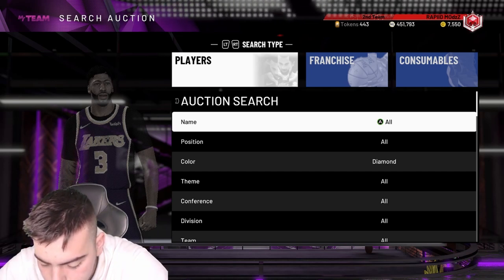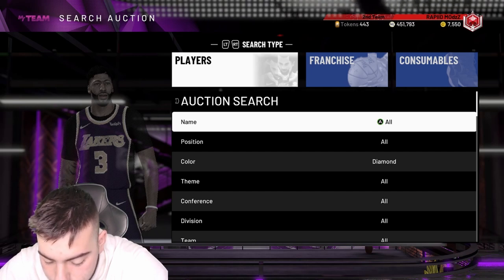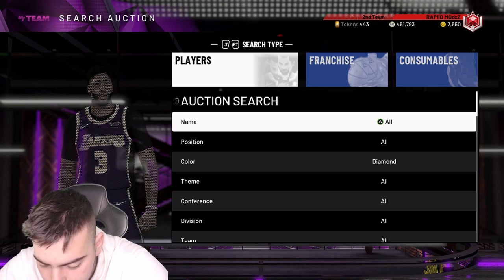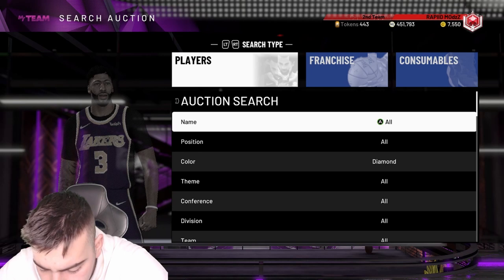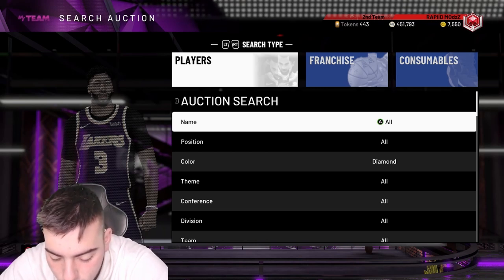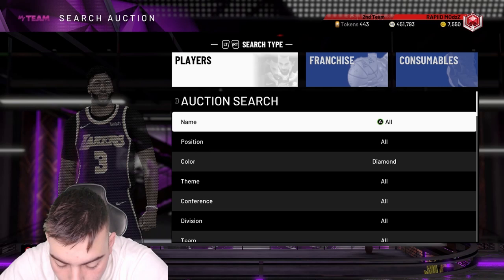Vince Carter has a 90 mid-range, 93 three, 97 dunk, 95 layup, 79 post fade, 94 speed, 98 vertical, perimeter D 89, steal 82 — decent defense. He is only a 94 diamond. He's got gold Quick Draw, Hall of Fame Raging Finisher, Hall of Fame Volume Shooter, Hall of Fame Lob City Finisher, Contact Finisher, Showtime, Fast Break Finisher, Hall of Fame Relentless Finisher, gold Consistent Finisher. This Vince Carter is pretty filthy — I kind of like this card, it's only a 94 but could be better.